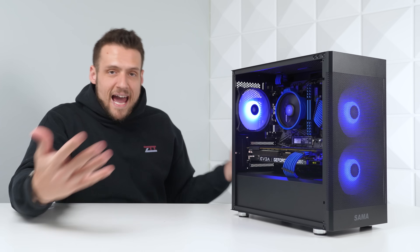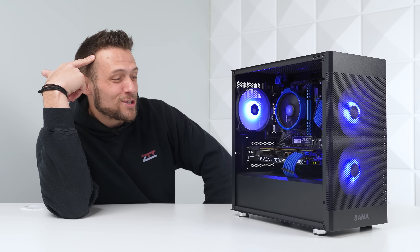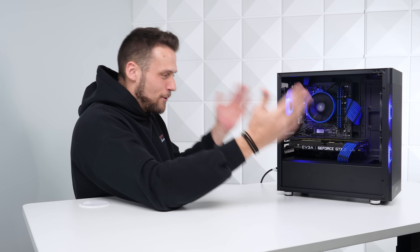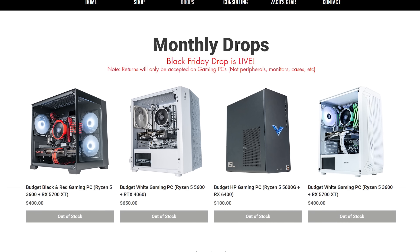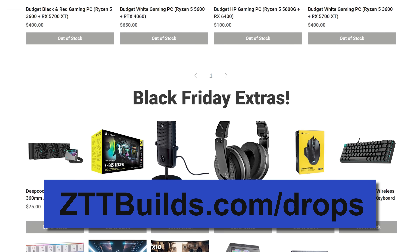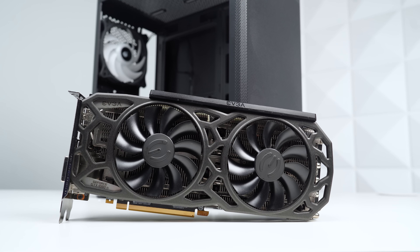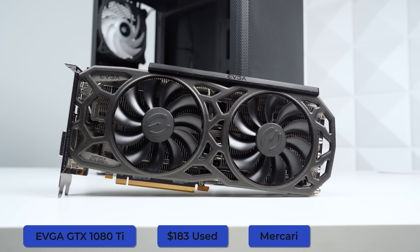Finally, the last component I haven't talked about yet is the graphics card, and I am actually emotionally attached to this one — I can't believe I put it in a build and I'm going to be selling it so soon. Per usual we'll be selling this on our monthly drop on January 1st over at zttbuilds.com/drops. This is the EVGA GTX 1080 Ti, and I grabbed it off Mercari for $183.